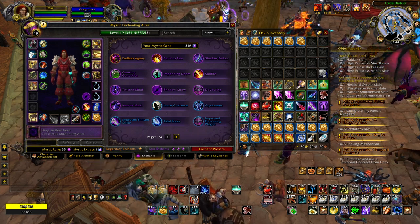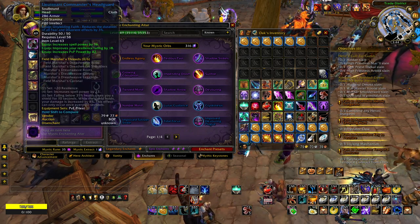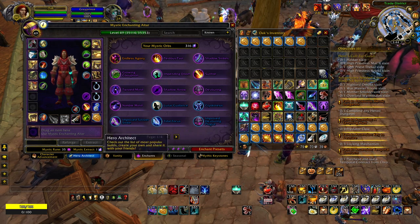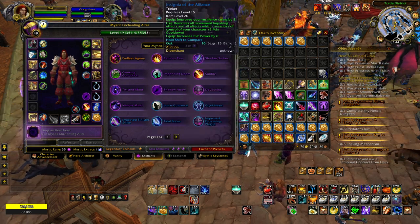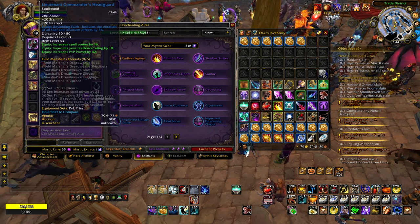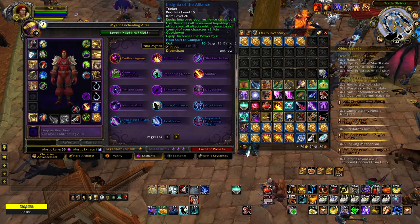Recently I made a video about reforging random enchants, and I explained that you should be reforging high item level items because the higher the item level the more mystic XP you get. For every level you get one extract to add an enchant to your library. These insignias are only item level 20, whereas this piece of gear is item level 63, so you get more than three times as much XP.